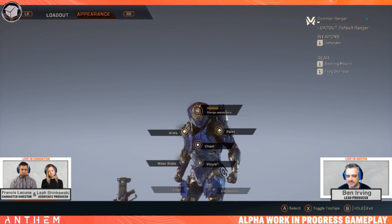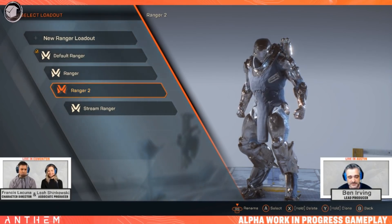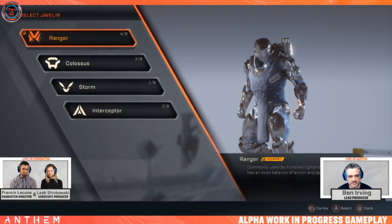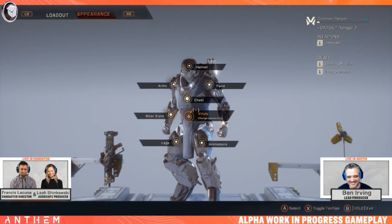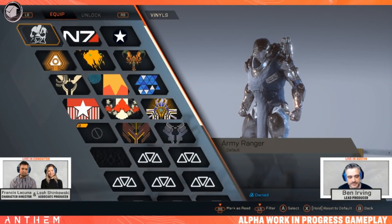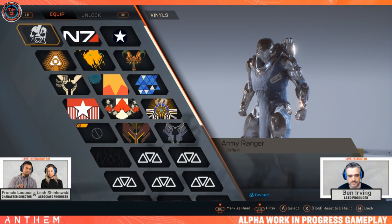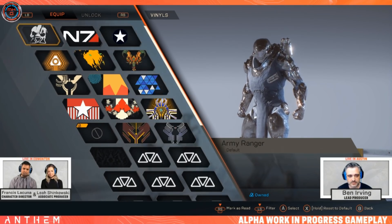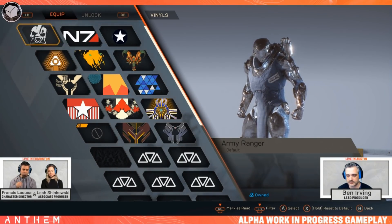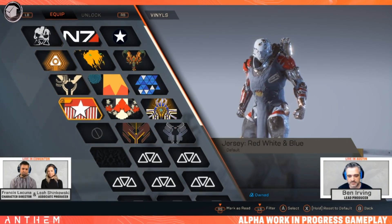Let's take a look at vinyls now. To answer that question about custom logos: here we have the vinyl system. While you can customize your javelin with materials and colors to come up with really cool designs, sometimes you just want a little more punch — maybe a little reward for doing things in the game, something that personalizes your exo and gives you a little bit of flair. That's what vinyls are for.